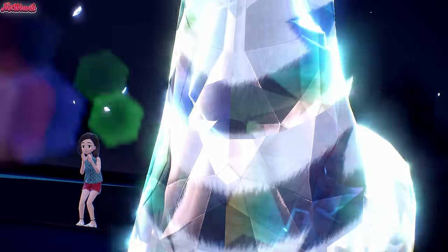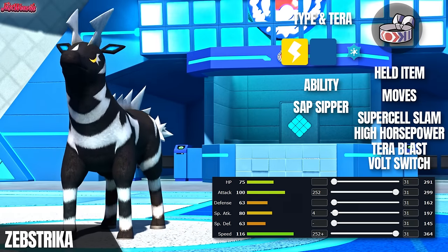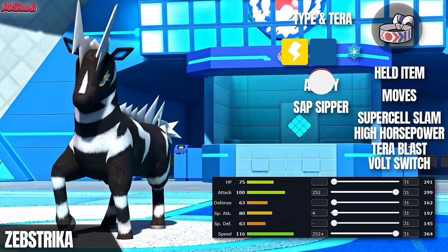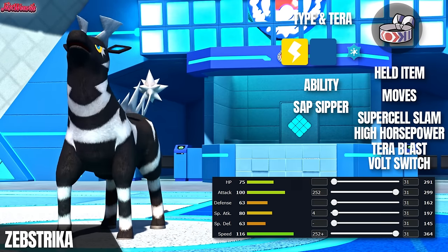Welcome to my Pokemon Scarlet and Violet Wi-Fi battle series. Today we're showcasing a unique Choice Band Zebstrika set that's all about raw speed and power. Zebstrika might not be a common pick, but with the Choice Band boosting its attacks, it can really surprise opponents and break through walls. Make sure to leave a like and subscribe for more team showcases. Let's see if this Electric Zebra can make a real impact.